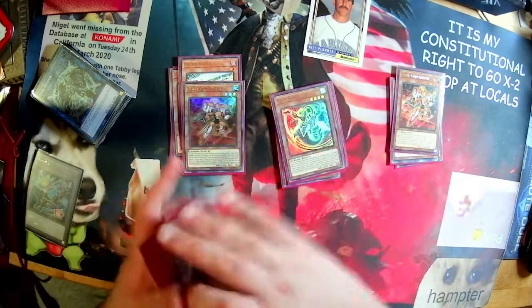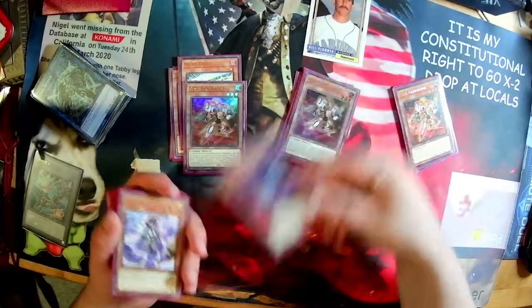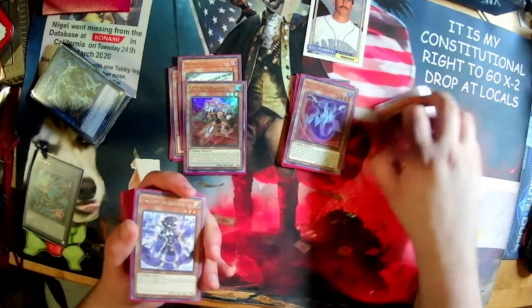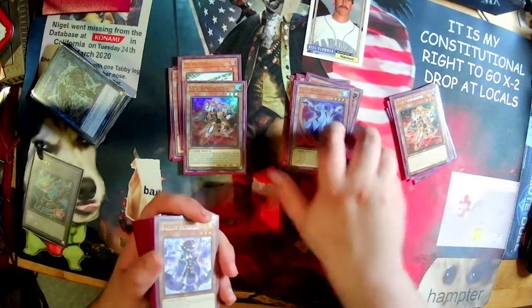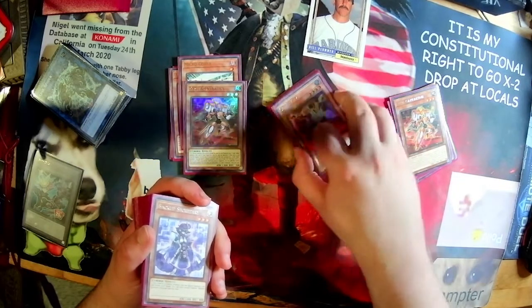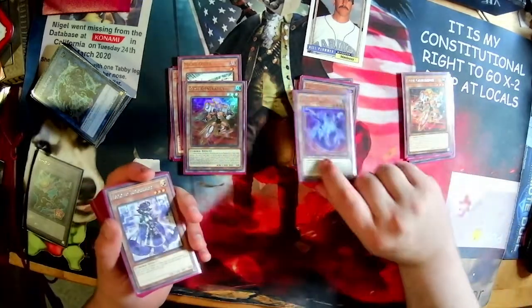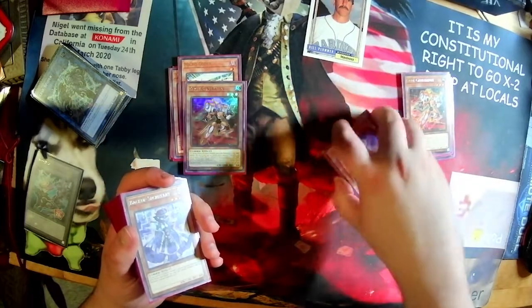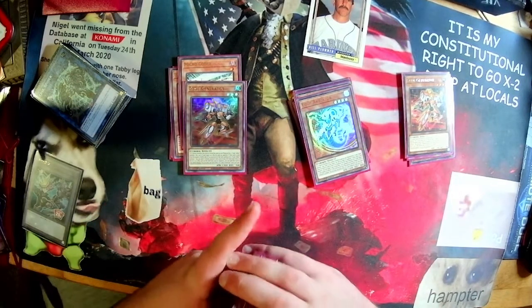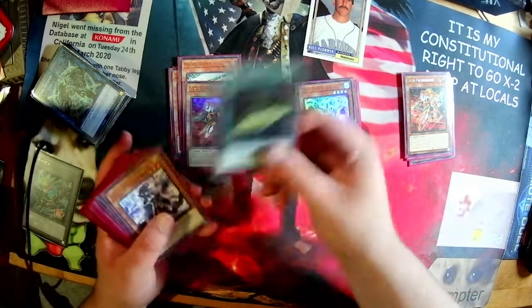The last link-from-hand is Code Radiator. I chose this over Code Exporter just because it's a level four normal summon. If you use it from hand to make Access Code, you just have a negate that your opponent can't respond to. Did that against Flunder in round four — I blew off his Apex Avian, I think. A cool thing to do against Flunder is if they have the trap, just go main phase, skip to battle phase — they're gonna use it and you can just play around everything then.